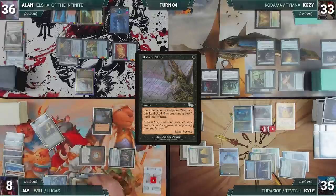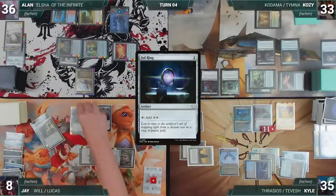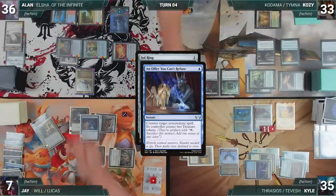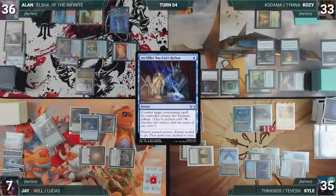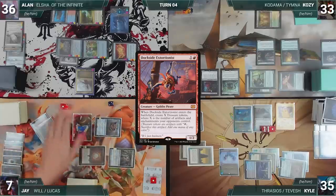Jay casts Reign of Filth, sacrificing four lands and adding four black. He casts Dark Ritual, adding three more black. He casts Talisman of Progress and Soul Ring, then holds priority to tap Talisman and cast An Offer You Can't Refuse targeting his own Soul Ring — Soul Ring is countered and he creates two treasures. He casts Dockside Extortionist, which enters and creates six treasures for Jay.